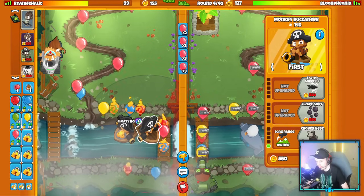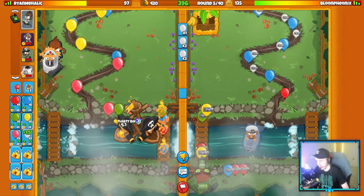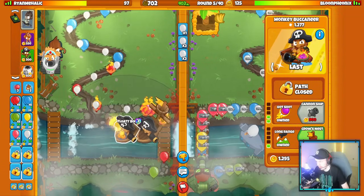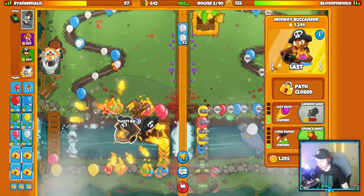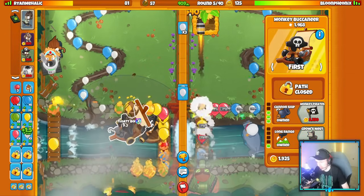We got our two boats down. We're going to Crow's Nest on the second one as well. Oh wait, I accidentally upgraded my second boat to Crow's Nest when I wasn't thinking — this is actually kind of bad. I can't afford my Cannon Ship yet because I upgraded my second boat when I didn't need to. Come on, Cannon Ship. I kind of put myself in a bit of a pickle there.